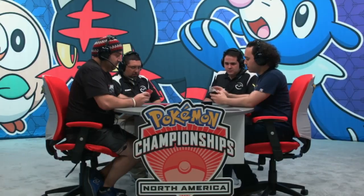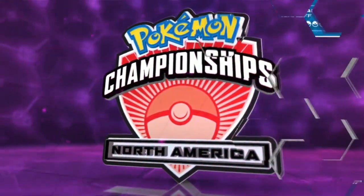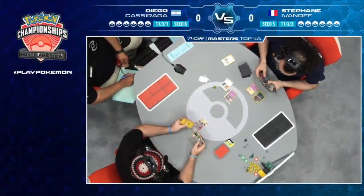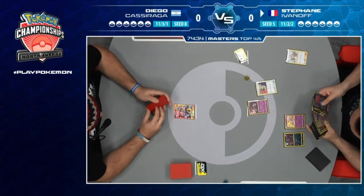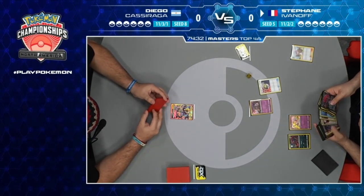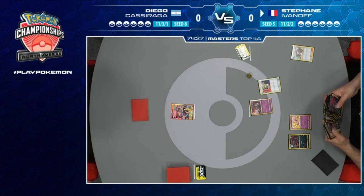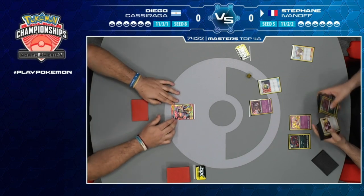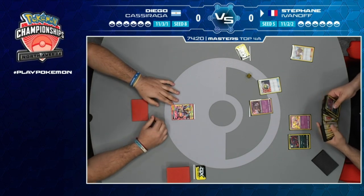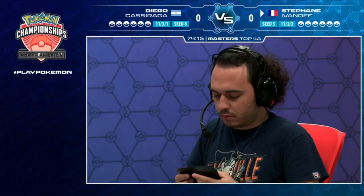I know it used to be pretty much in Pikachu Zekrom's favor, but now with the inclusion of Persian GX you're able to one-shot these Pikachu Zekrom GX. Stefan is also playing Naganadel GX - you can do some damage to Pikachu Zekrom GX, use Stinger GX, and just knock it out and win that way.